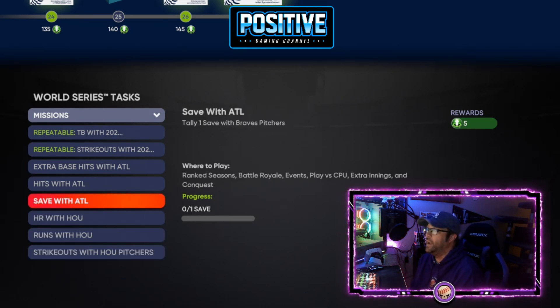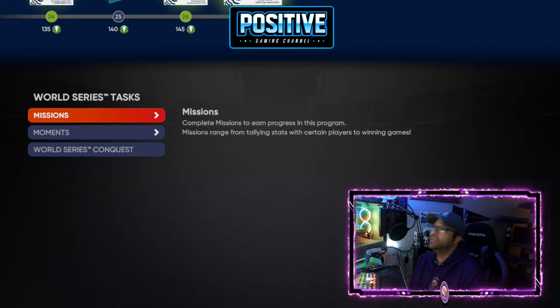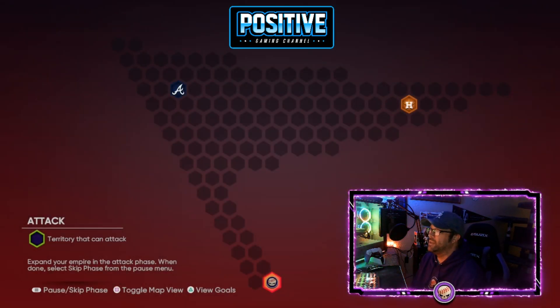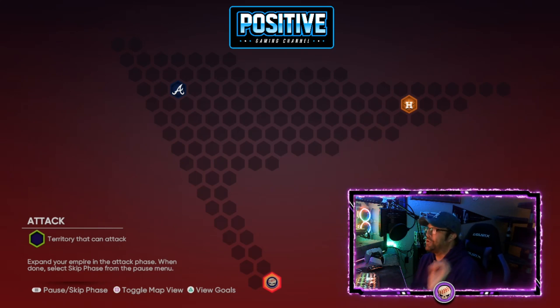Use all the Braves and Astros cards you possibly can to get extra points, then stick to the repeatable missions — that's the fastest way to get through it. You could go into conquest, but that's about an hour to complete. There is a really short map though — just two games — so if you need that save, go get it and grab those 30 points. It's going to be pretty quick.